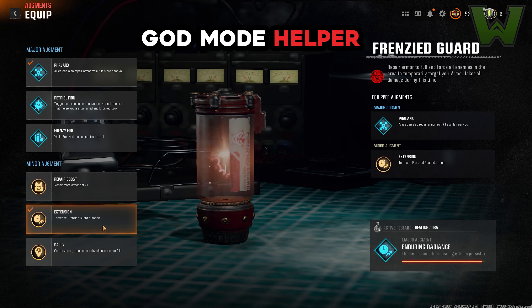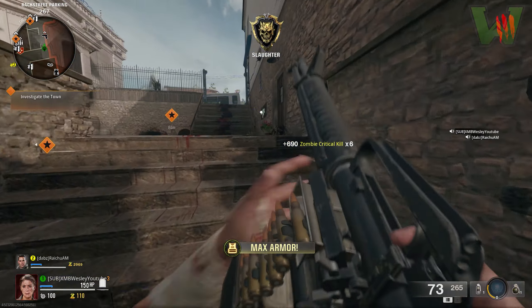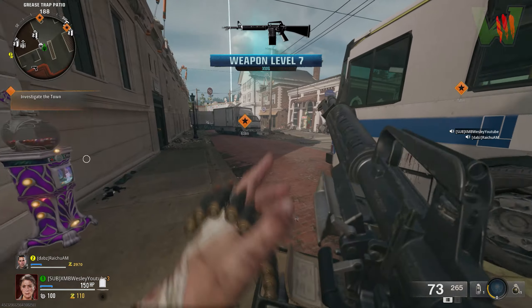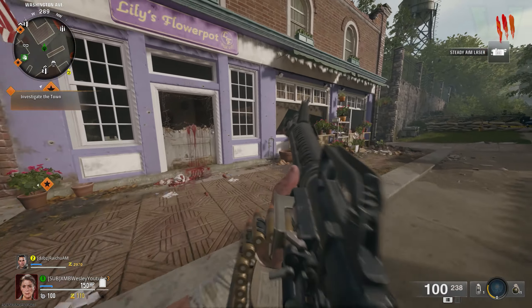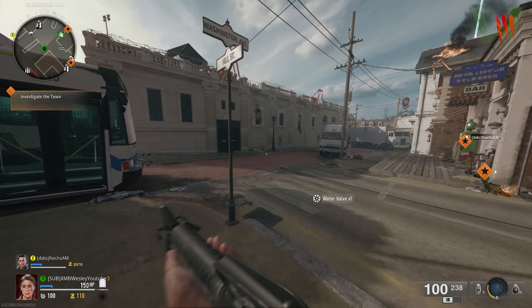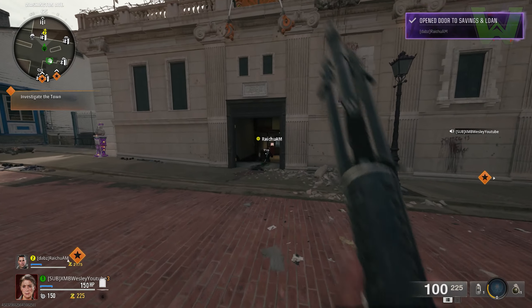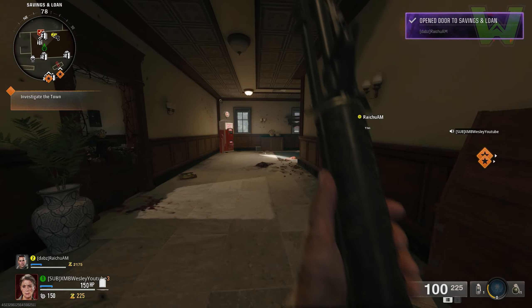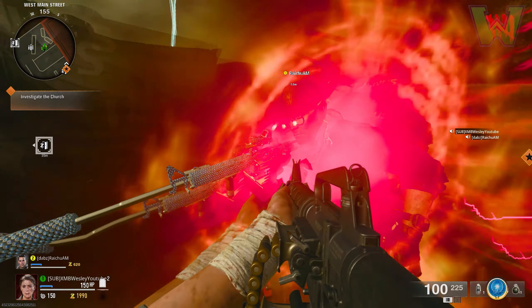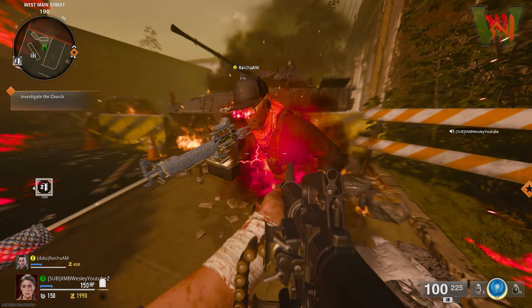Once you have all your augments equipped, hop into a game. Your highest priority first is to grab the water valve. It's right next to juggernaut, which you'll need as soon as you do the glitch. Go right instead of left, skip the bowling alley initially, come through the bank, and then start doing the glitch.